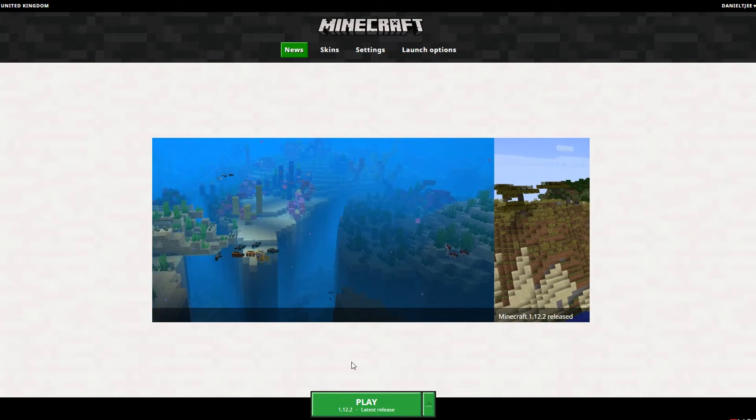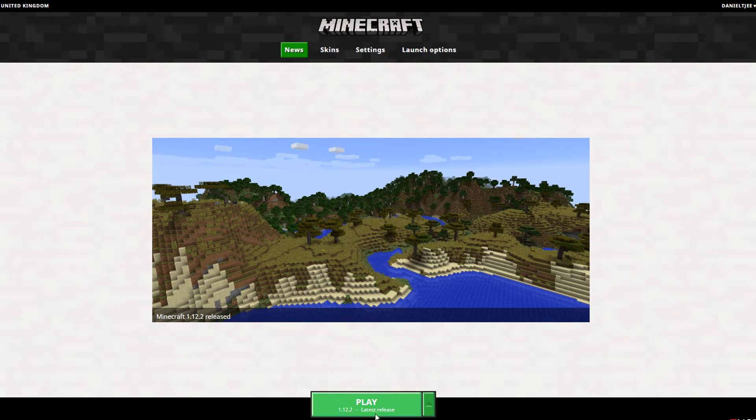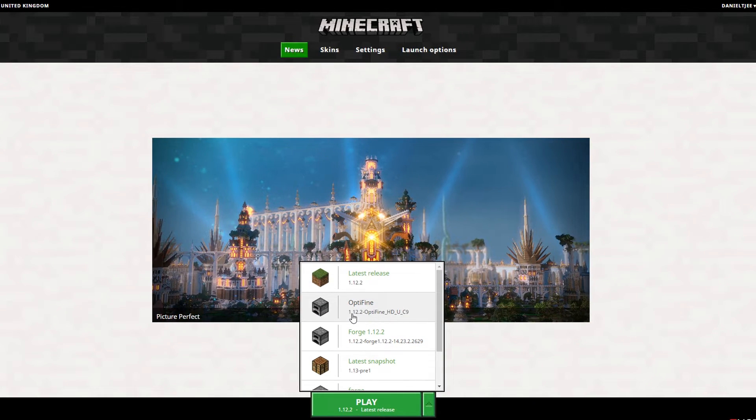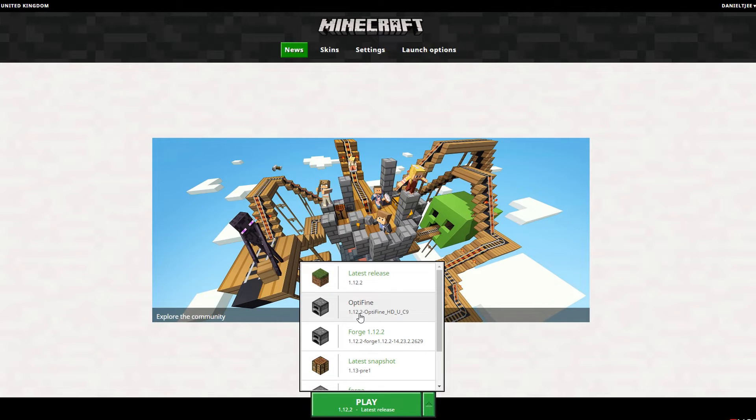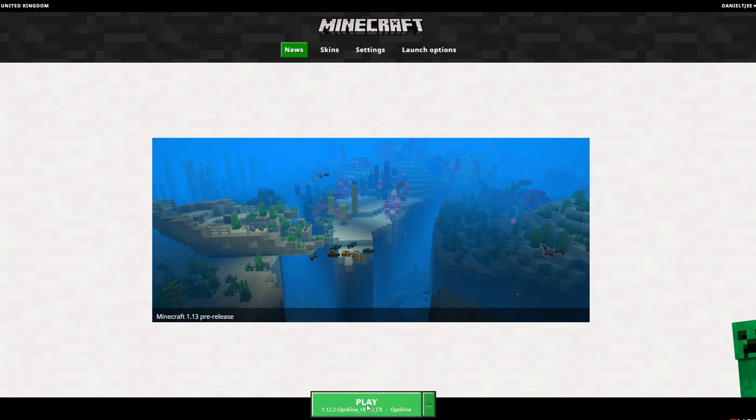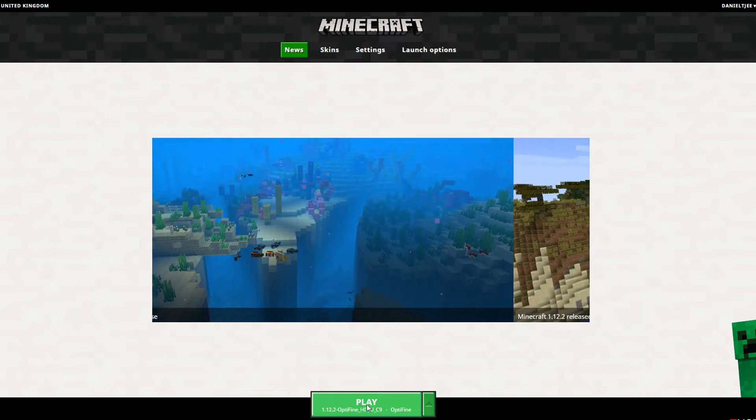Now all you got to do is load up your Minecraft launcher and go down here, but don't click play yet. First you want to click this little arrow that will give you a drop-up menu, and you want to look for Optifine that says 1.12.2, or the latest version, or the version that you want to use Optifine with. So I'm going to click this — as you may be able to tell, the text here just changed to the Optifine profile — and if I now click play, we will launch into Minecraft 1.12.2 with Optifine.